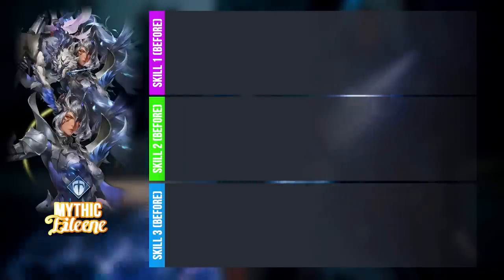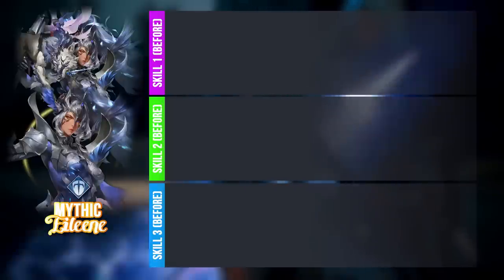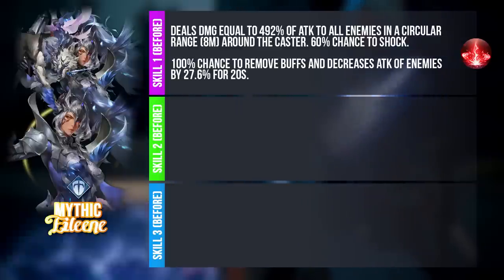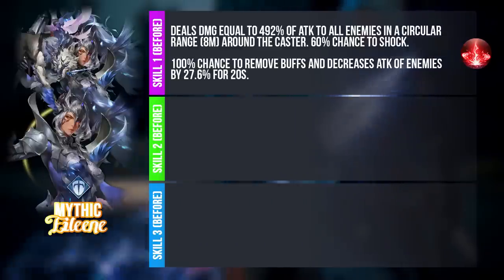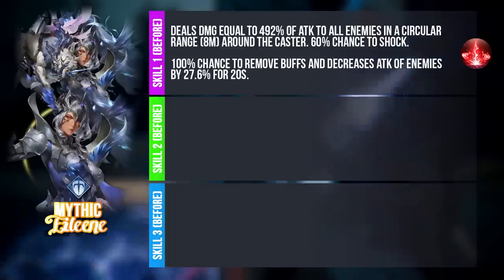Because Mythic Eileen is a hero that has 2 forms — before and after Revival — I decided to present the skill set as such so that you will be able to see her pre-transformation variant skill set at a glance, rather than seeing it split up, because she's not really similar to how Ace functions. For Skill 1, she deals AOE damage, has a 60% chance to shock, also removes buffs and decreases the attack of enemies. Just based on this alone, you will see that this skill has quite universal utility.